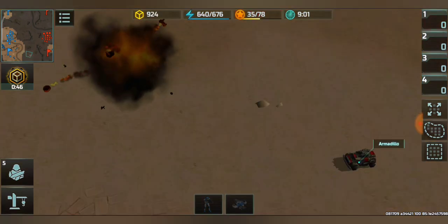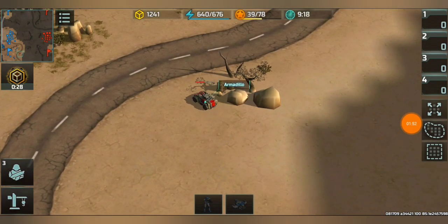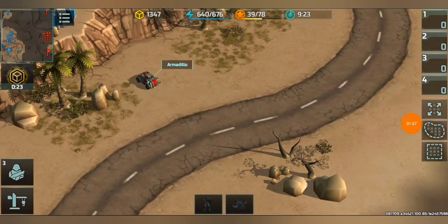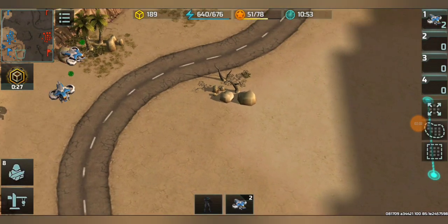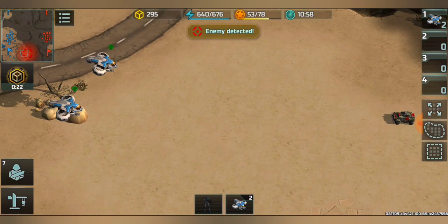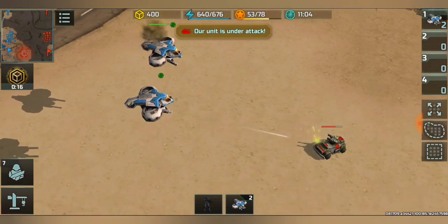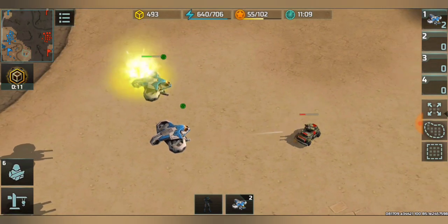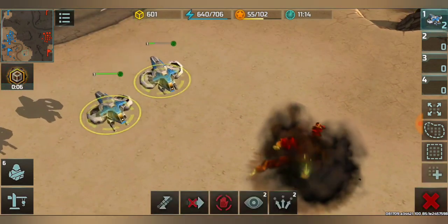How much HP did this Armadillo lose? Just a little bit more than half. So in the 1v1 result, it lost slightly more than half HP. Now this time two versus one — two Cyclones should definitely win. We saw the Armadillo is quite strong against Cyclones, although it has less HP comparatively. The Cyclone did respond faster.